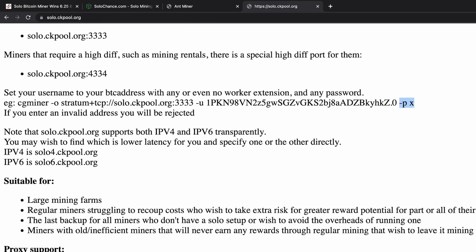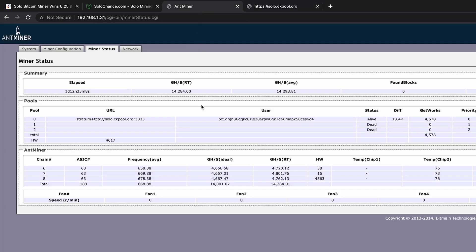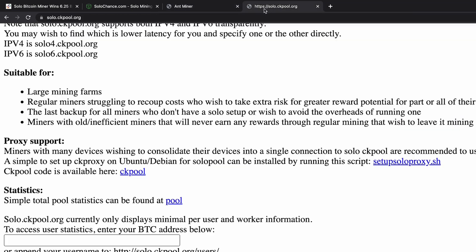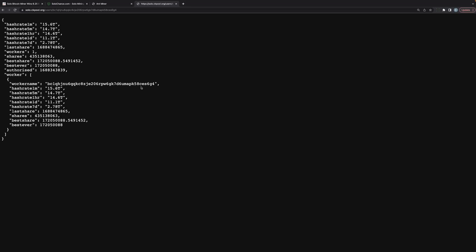Going back to the ckpool website and scrolling down slightly, it says you can get your statistics by entering your Bitcoin address. I'm going to copy my Bitcoin wallet ID, paste it in, and it brings up a page with statistics about my miner. My current hash rate reported is 15.6 terahash, along with all the data including my Bitcoin wallet ID.